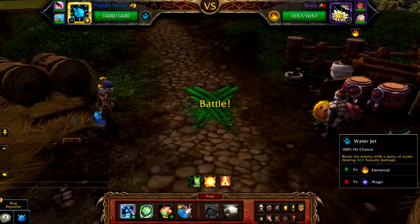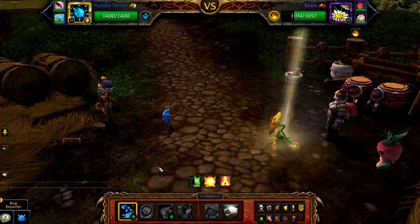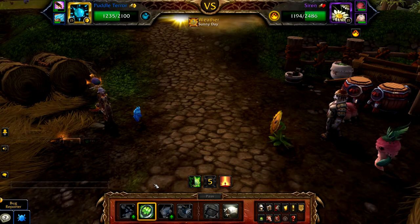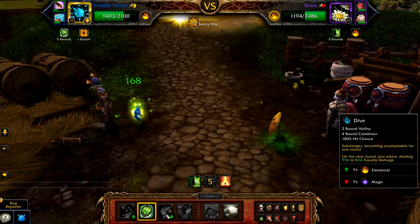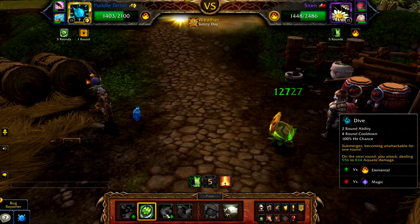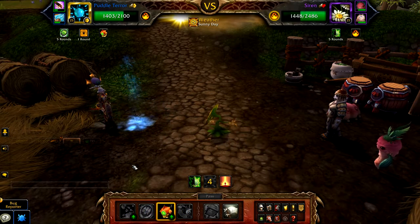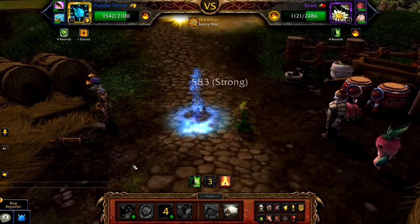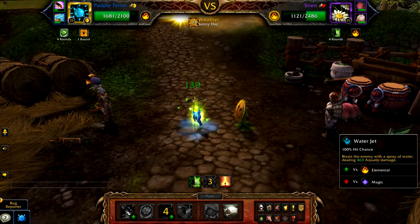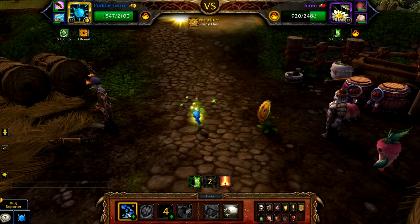Start your Puddle Turret and cast Water Jet, followed by Nature's Ward, and then Dive — this avoids the hit from Solar Beam, although my addon isn't showing this has been used. After Dive lands, cast Water Jet until Siren is defeated, which should take about 5 casts.